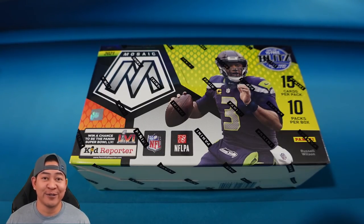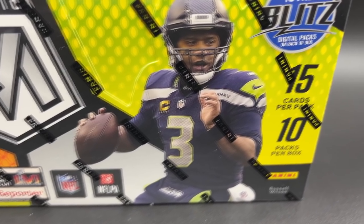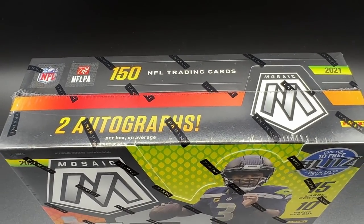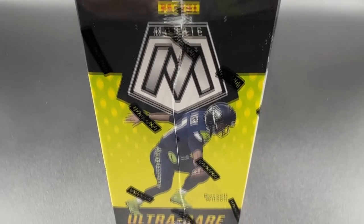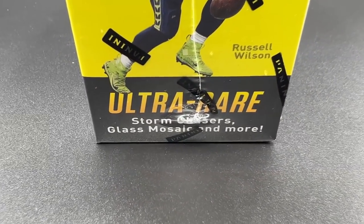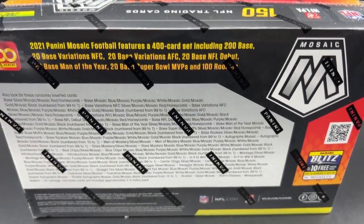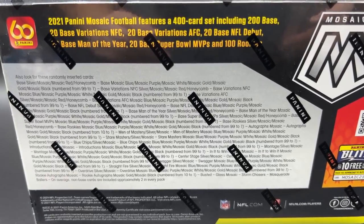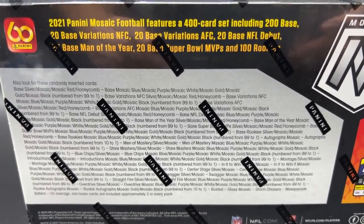Let's take a look at the box. This is 2021 Mosaic Football — 15 cards per pack, 10 packs per box. You're going to find two autographs per box on average, five silver and 15 mosaic parallels, so that is a lot of parallels. Look for ultra rare storm chasers, glass mosaic, and more — I believe those are new inserts for this year. It is a 400-card set including 200 base, 20 base variations NFC, 20 AFC, 20 base NFL debut, 20 man of the year, 20 Super Bowl MVPs, and 100 rookies. You can pull cards numbered all the way down to one.